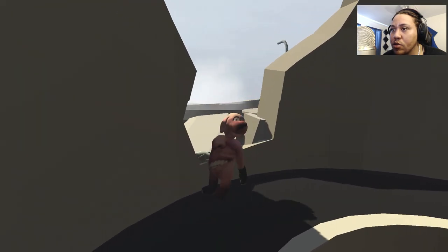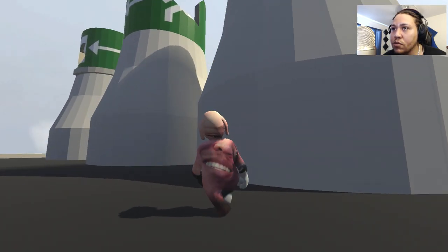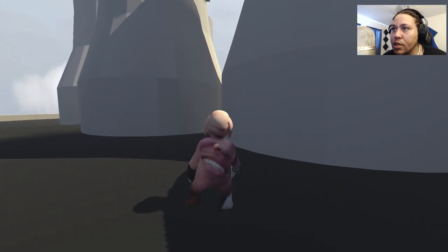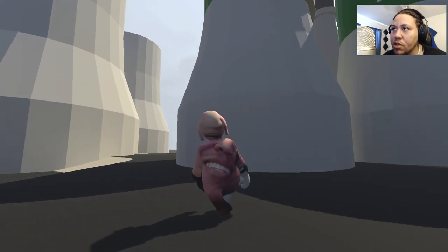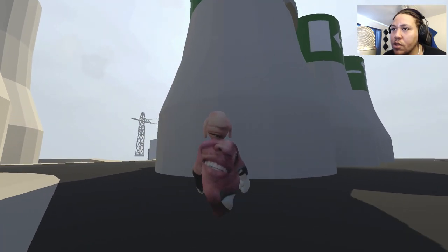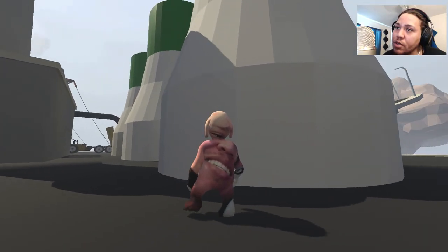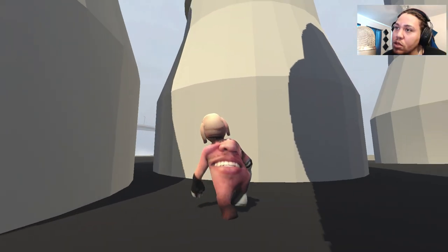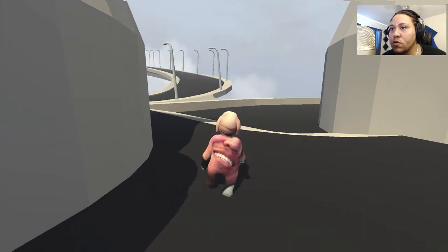We're not getting enough lift from this one. Let's hop up into the second one — doesn't look like it works either. This is the one we need to get into — this third furnace. This is the furnace with the exit at the bottom, but it doesn't look very accessible. Getting into that is going to be a little bit of a struggle from what I can see.